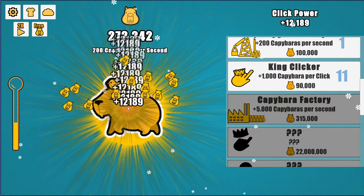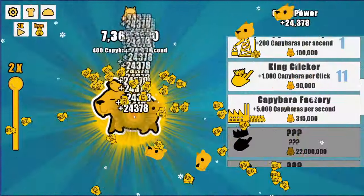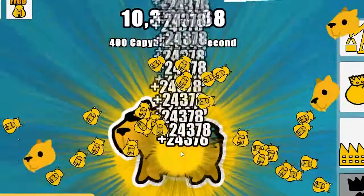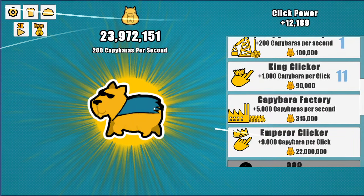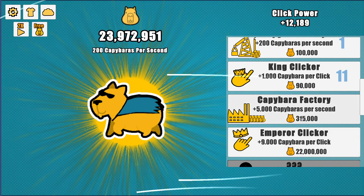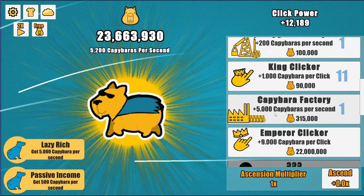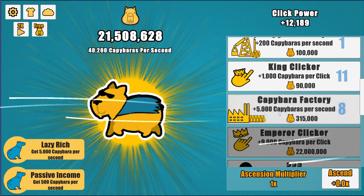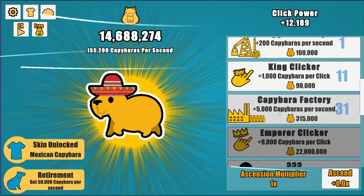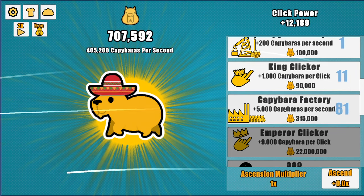Let's buy a ton of the capybara factories until we can afford the 22 million dollar upgrade. Running the auto clicker — already up to times two. Got a bonus item, not sure what it did, but we're already at almost 10 million. Now at 23 million — the 215,000 option gets us 5,000 capybaras per second, which seems the way to go. We can already ascend but have a zero times multiplier, so we'll keep buying factories.